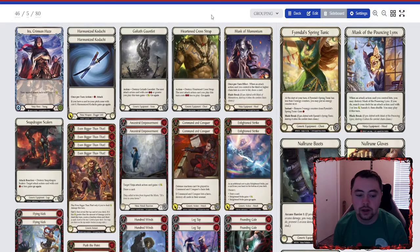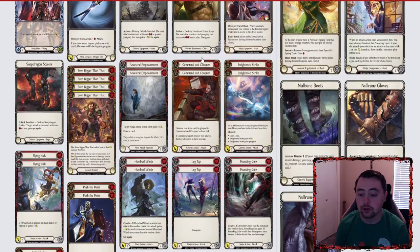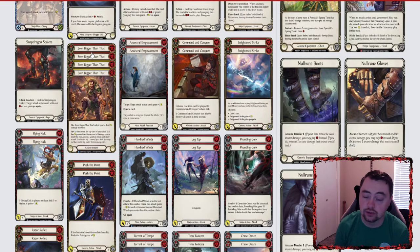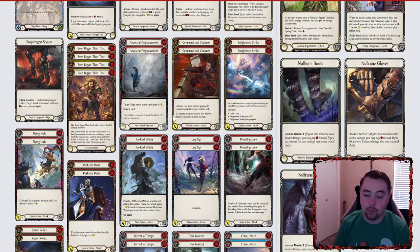Mask Momentum is important with every ninja but it's crucial with Ira. If you're running Mask of Pouncing Lynx you're just trying to be cute in my opinion — it does have uses and can be really cool, but it's never going to beat the consistency that Mask Momentum gives you. I also run three Null Rune and keep Mask in against Kano, because I want to force him to respect my Kadachis and my Mass Trigger. What I changed from last month's Ira deck tech: I took out the red Flick Flaks and the red Sigil, so I'm full aggro now. I put in yellow Even Bigger Than That and red Pounding Gale.